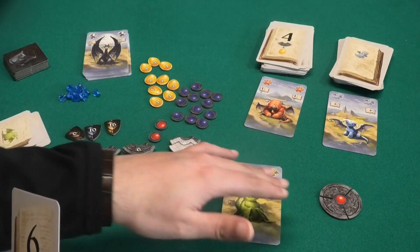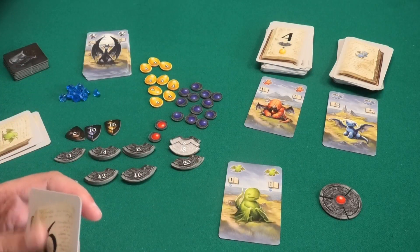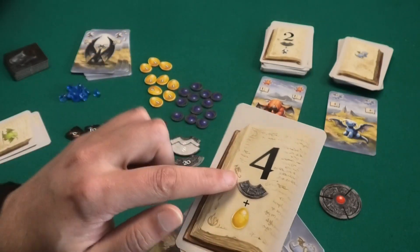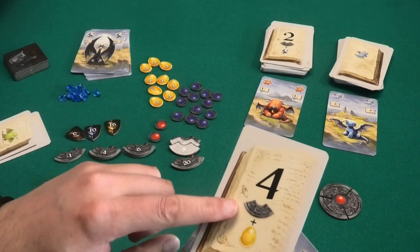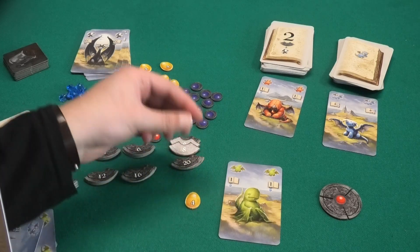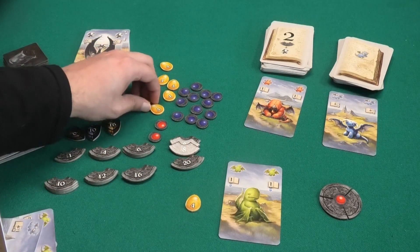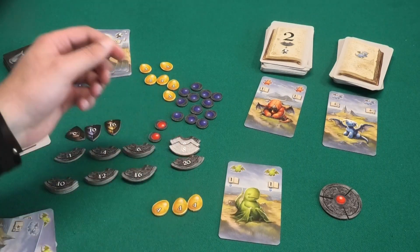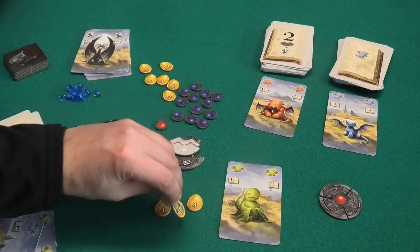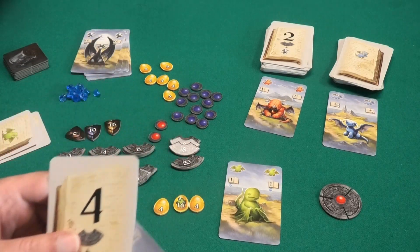Once there are seven amulets completed in total by any number of players, the game will end and you score points. As a bonus you can also get golden eggs — one part of the lowest value amulet and a golden egg. Each egg is worth four points at the end of the game. However, the player who has the most golden eggs can flip one egg to the other side, making it worth 16 points instead — a nice bonus for collecting the most.